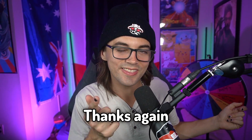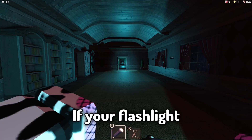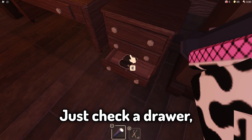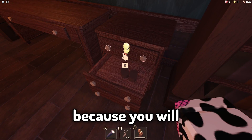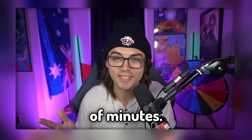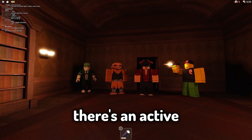Fact number five: if your flashlight's running low, don't worry because there are a lot of batteries around. Check a drawer, check a crate — you will most likely find a battery. I'm sure you can find one in a matter of minutes, so don't worry. Fact number six: the cool thing about these batteries is they only spawn if there's an active player in the lobby who has a flashlight.